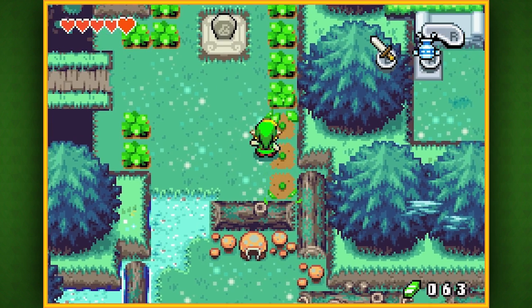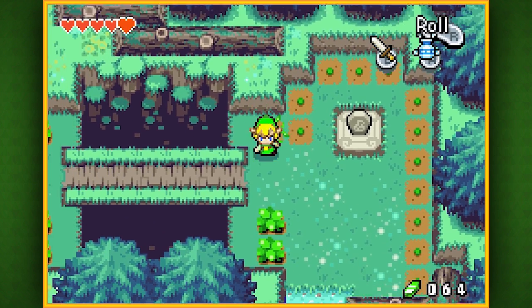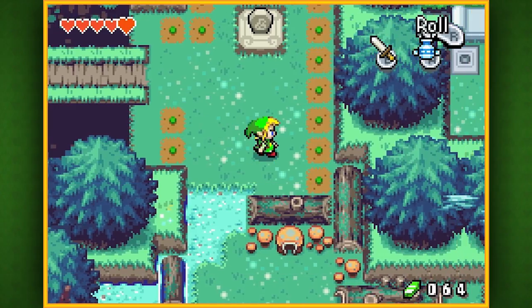Here's the thing — we only have 63 rupees, and I kind of need 80 to buy what I need to buy in Hyrule Town, so I'll probably be chopping down a bunch of grass and bushes. Anyways, while we're here, let's check out this stone slab.